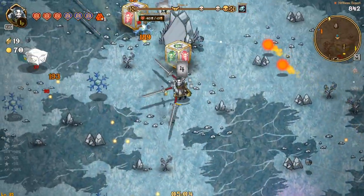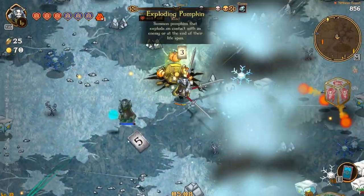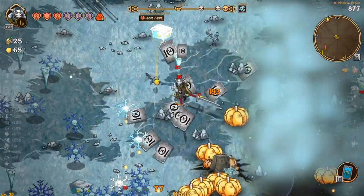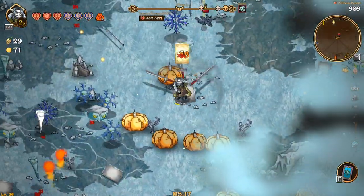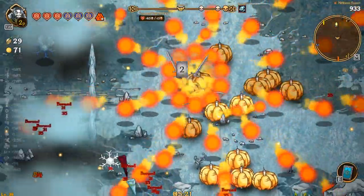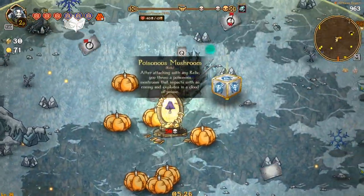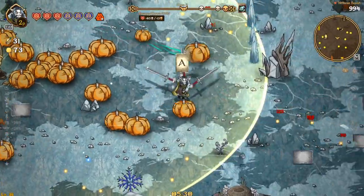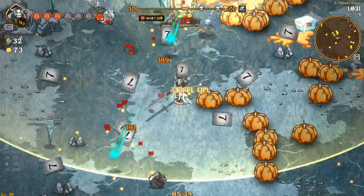Turn up here — okay, pumpkins is huge! Grab you. Poison mushroom, sure, why the heck not. We got nothing to lose right now, we don't have any ice hearts or anything so we're good to press on. Hopefully we can get something going here.